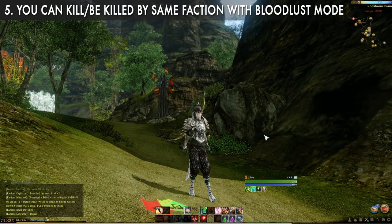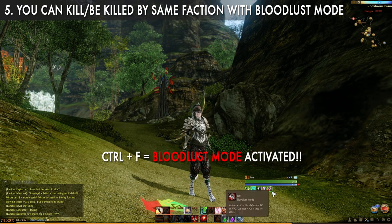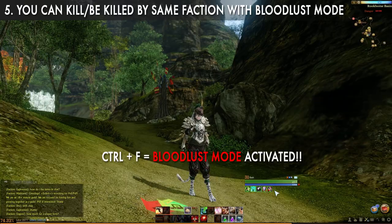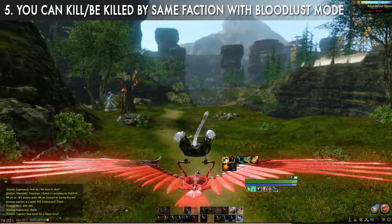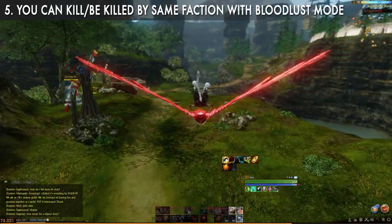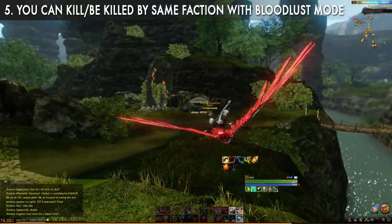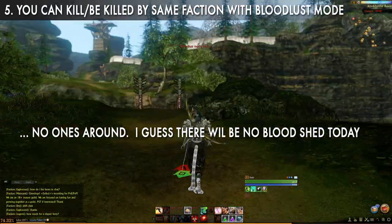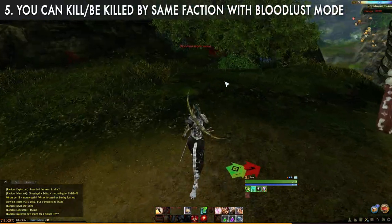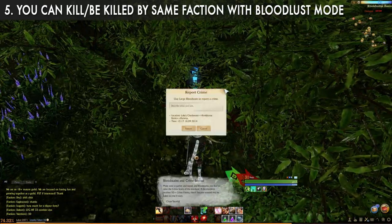Same-faction PvP — now this isn't as much a tip as a reminder, since I think the only place I read this was in a loading screen tip that was on screen for half a second due to an SSD, and I think it was in beta. But sometimes you just need to lay a smack down, and Control+F will allow you to enter bloodlust mode, which in contested areas will allow you to kill your own faction. It is a crime, but remember that in certain zones even your own faction can take you out. So don't be a dick.